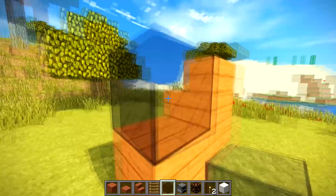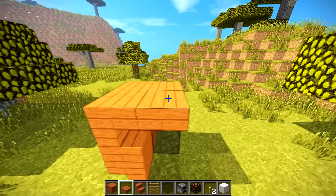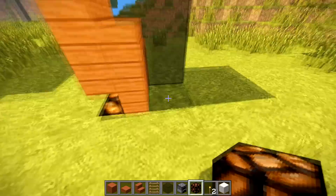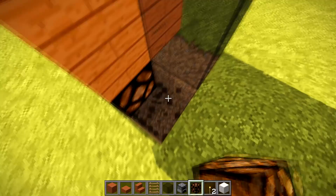Then we're going to get our acacia wood slabs and put them across the top — one, two, three, four. Now in this little groove here at the front, we are going to place a little redstone lamp just like that. Then at the back: one, two, three — those three, those three, those two.